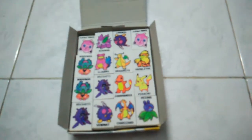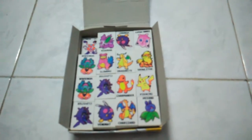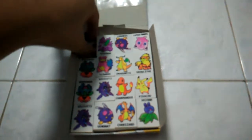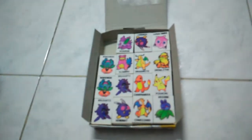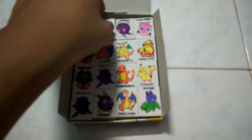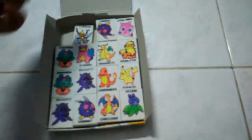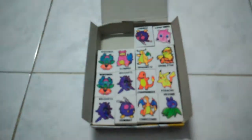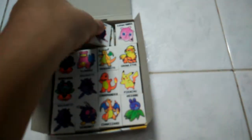Cloyster, Venusaur, Charizard, and Oddish. Okay, let's start. We have Venusaur. Then we have Jigglypuff and Mr. Mime — that's good. Okay, just gonna pop this up, it's very hard to pop open. Then continuing with Nidorina, and then we have Kirby and Beedrill.